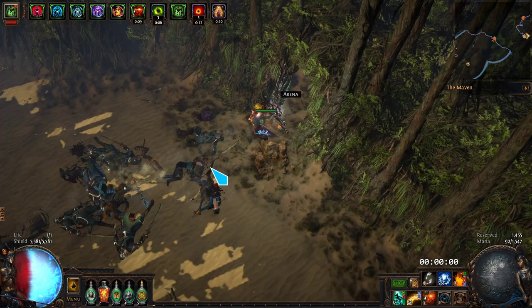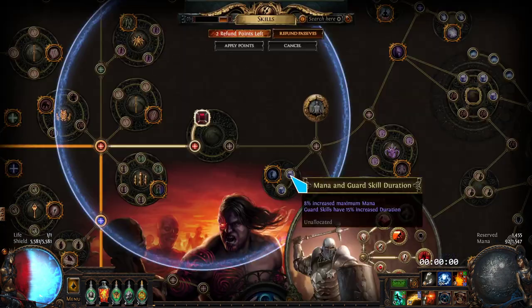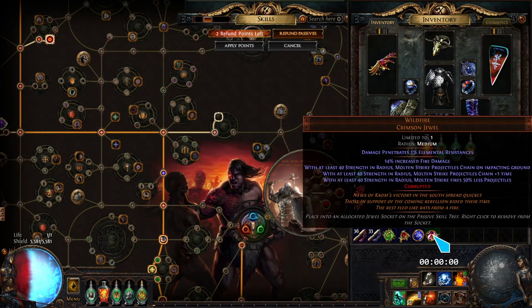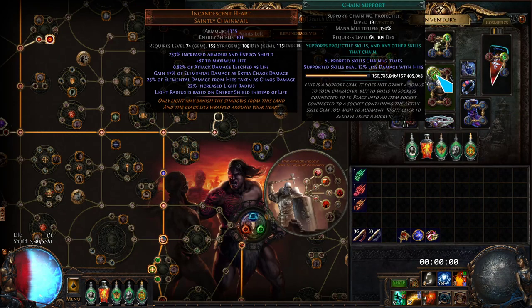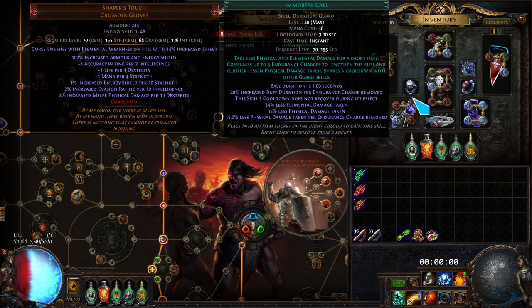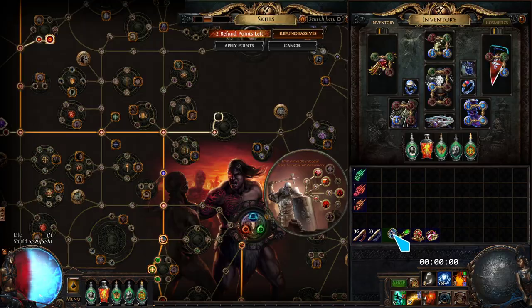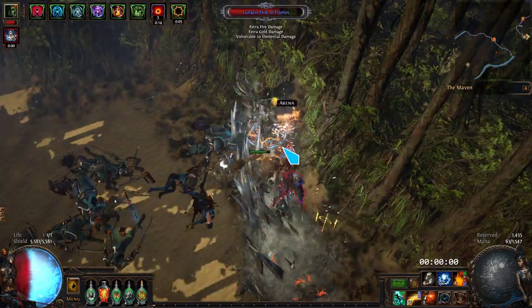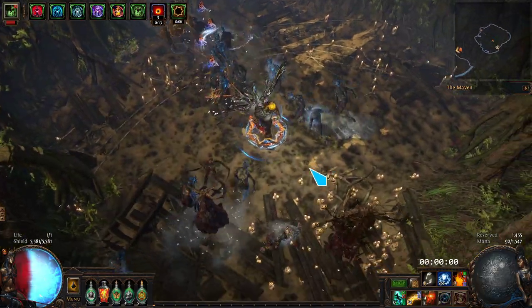For single target, what we do — it's actually horrible. We get rid of the Wildfire, because that cuts our projectiles in half. And then we pop in Slower Projectiles over Chain, Damage on Full Life over Ancestral Call, and Concentrated Effect on Ele Focus. There are a few reasons why we do that, which I'll explain in just a second. I just wanted to show the single target swap.